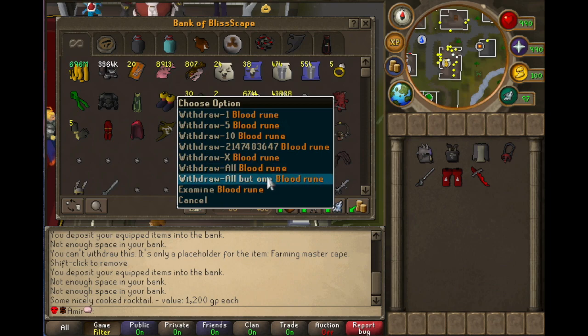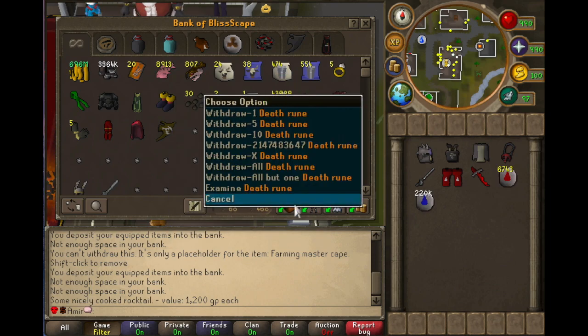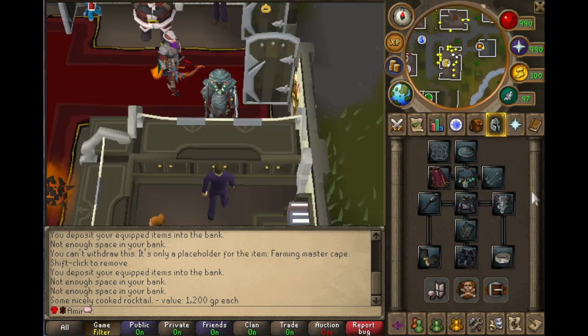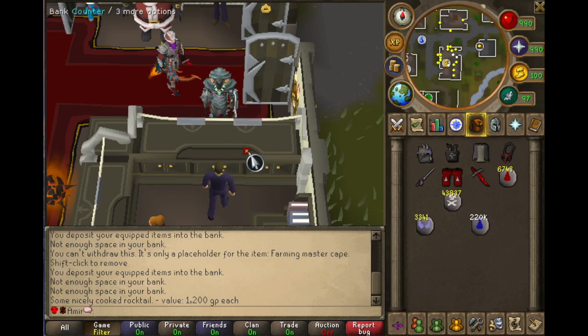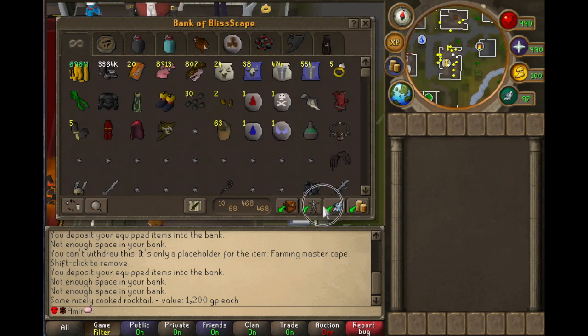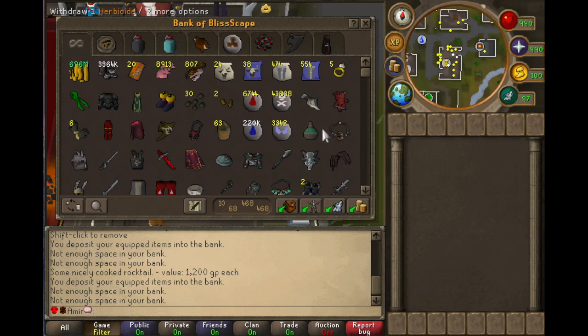Obviously you've got to get the runes as well depending on what you're doing. If you want to do polypore staffing you don't require any more runes. If you're doing barraging, you get your barrage runes out and you don't need dissonance unless you're using blood barrage. I also have my bone crusher, herbicide, and charming imp right next to each other, so when I'm doing slayer, magic, or anything else that requires combat, I can quickly take them out within seconds.